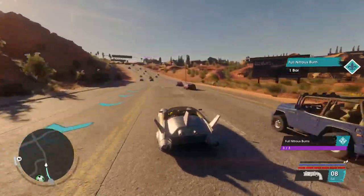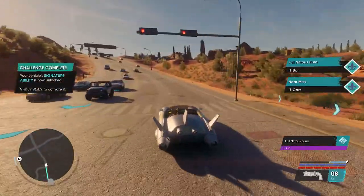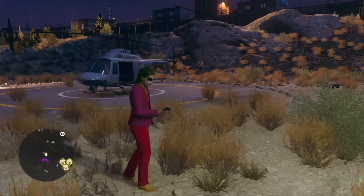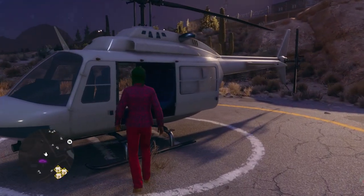So to get this car, you'll want to collect five parts. Don't worry, this is quite easy and won't take long at all. To make this easier, come to this location and pick up the helicopter — that's if you do not own your own already.